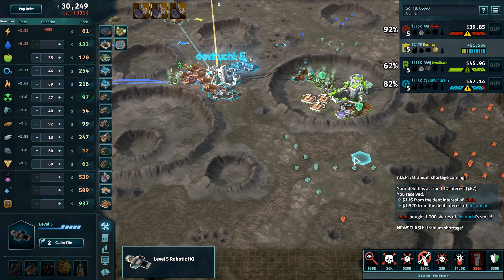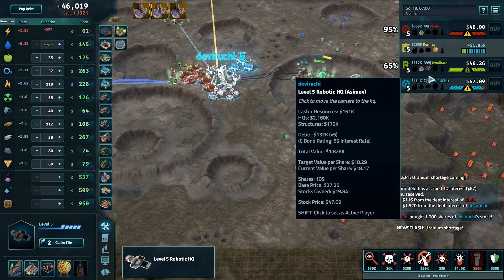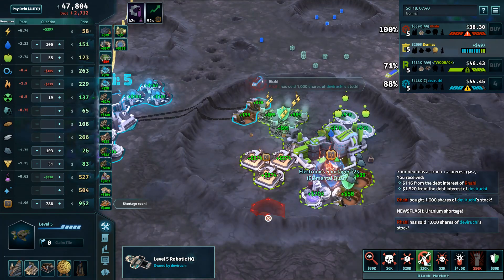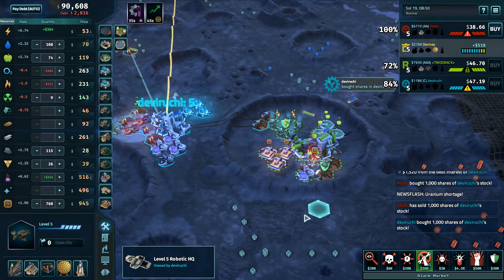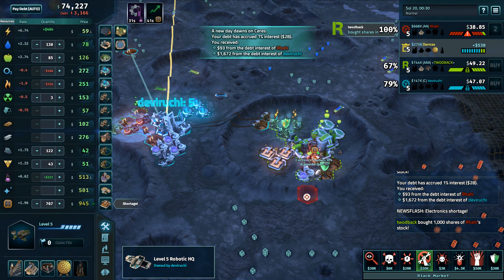He's just going to take the full buy there. If I'm Toodback now I'm looking at picking up Rahi — that's interesting, I was not expecting that to play out. Rahi's going into Devaruchi, which means if I'm Toodback I'm really looking to take out Rahi. Start buying into Rahi maybe after she does her second pip into Devaruchi. You've got enough cash to maybe hold on and split with Rahi a little bit.